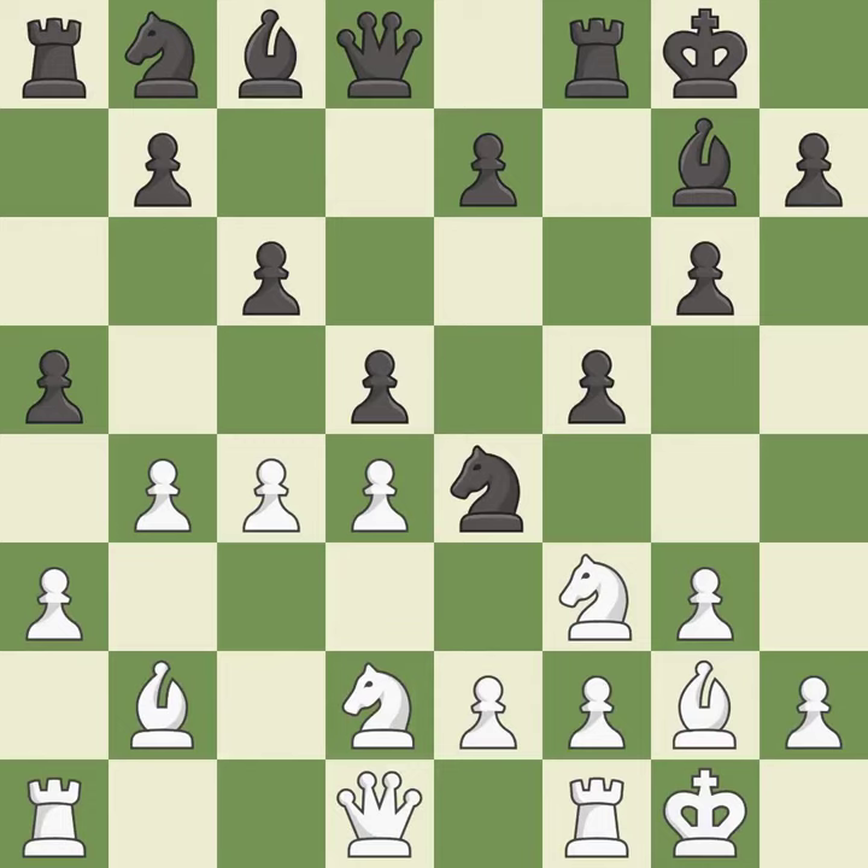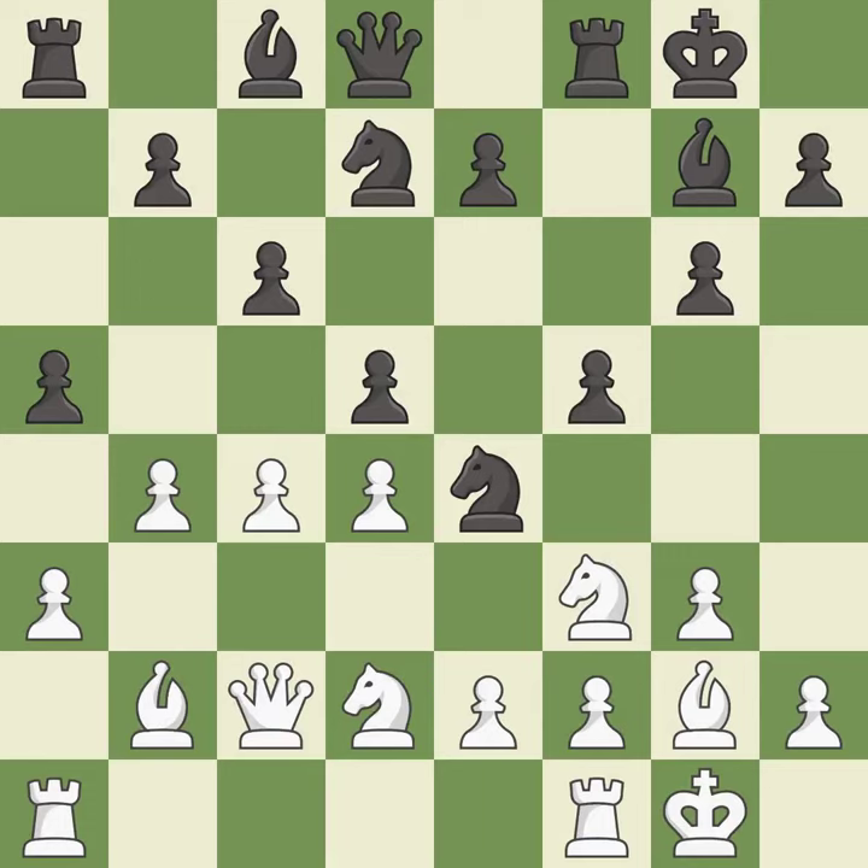This defends the attacked pawn — it is best. This activates a knight by developing it off of its starting square — it is good. This connects the rooks, which helps them coordinate together in the future — it is best. This overlooks an opportunity to centralize a knight so it controls more squares; it is an inaccuracy. This kicks an opposing knight — it is excellent.